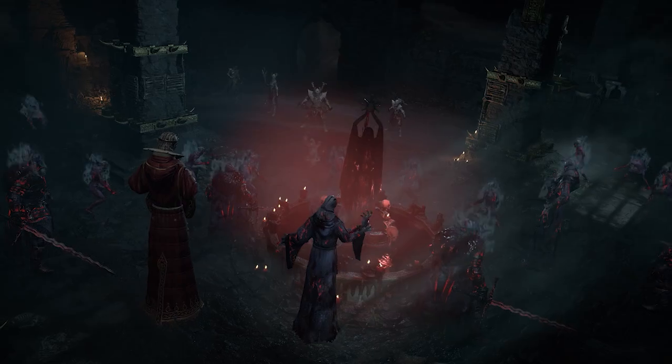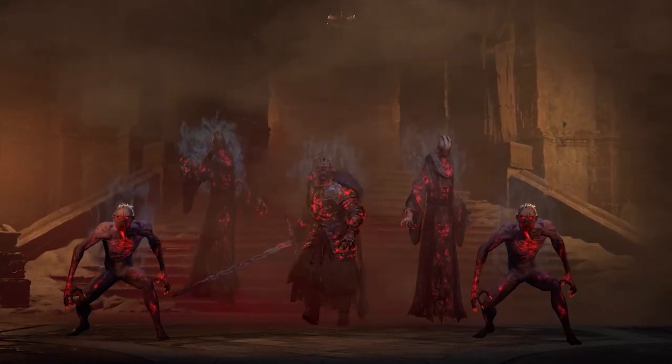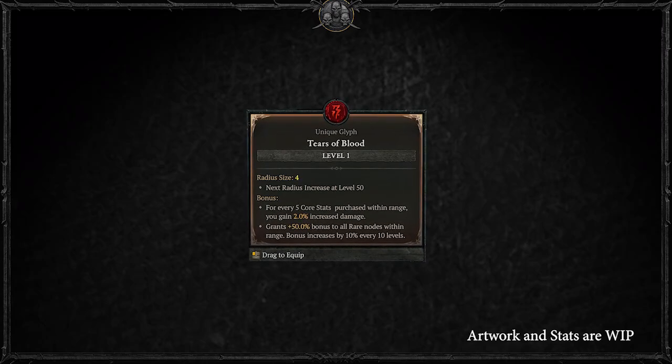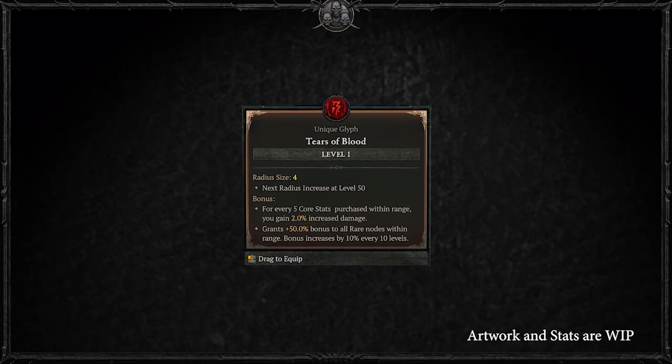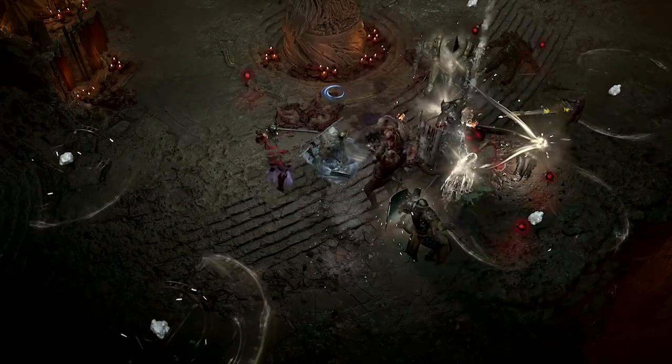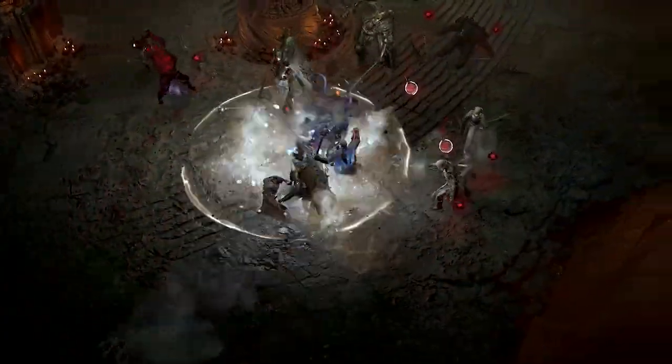By completing the Abattoir of Zier dungeon, you will earn a brand new Tears of Blood glyph. This incredibly strong item boosts rare nodes within its range, but different to Nightmare Dungeons, it has a cap 10 times bigger than normal sigils — so I'm curious just how high players can get it this season. You also get a recipe to craft a Bloodforged Sigil one tier higher than what you just completed, available at the Occultist.